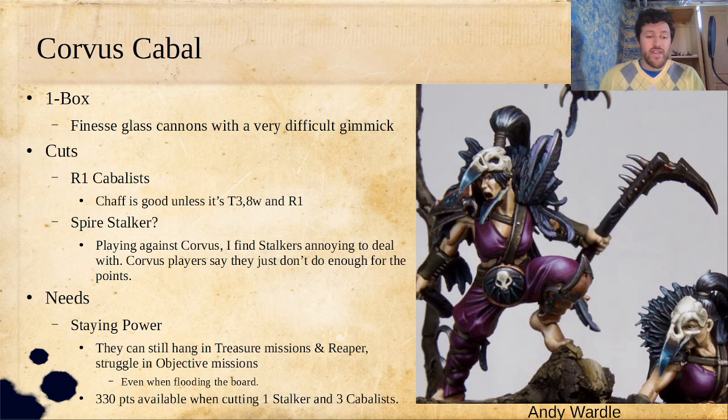What do they need? The first thing I would say they need is staying power. They can hang out in treasure missions pretty well because they're all so quick, but they really struggle in objective missions. So you need something that can stand on a point and fight and really do some work there. That gives you the luxury of maybe climbing onto something to do a ton of damage coming back down onto your opponent who is stuck having to deal with your sticky threat.